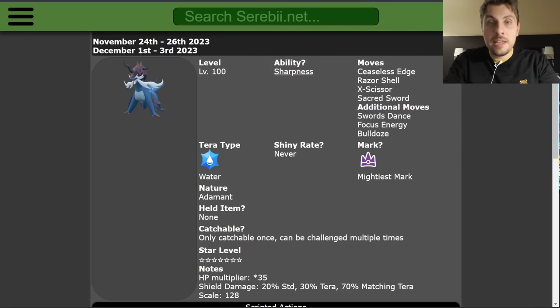It is going to be level 100, it will have its hidden ability Sharpness, and the moves it will have are Ceaseless Edge, Razor Shell, X-Scissor, Sacred Sword, Sword Stance, Focus Energy, and Bulldoze. It will have the Mightiest Mark, it can never be shiny, and it will be the Water Tera type.